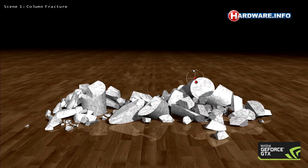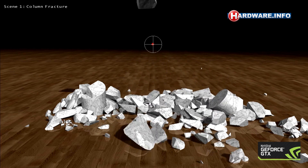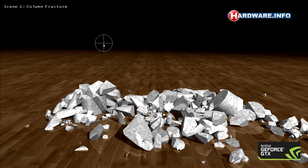What we're looking at here is dynamic fracture. Nothing is pre-computed — it all happens in real time. Whenever you shoot this pillar, it will never break the same way, ever.